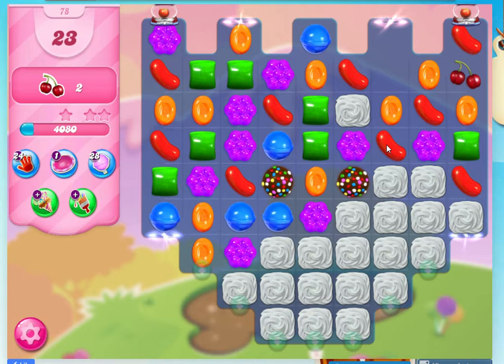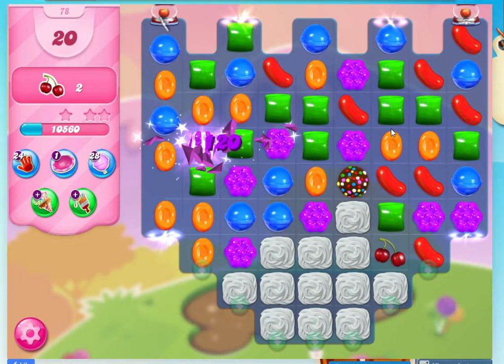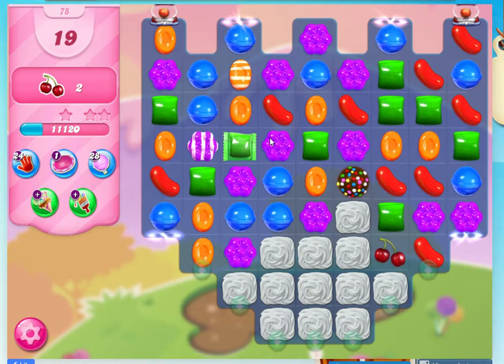I'm going to use a red one — it just helps get a bit more movement down. It's always good to keep checking your moves. I've got 20 now. I can do this, but it will only go across to those — but we'll get all those down. They will also affect my special candy, so I'm going to do it.